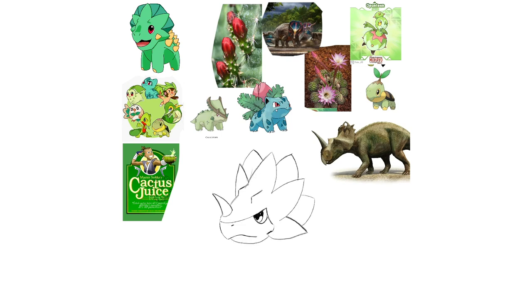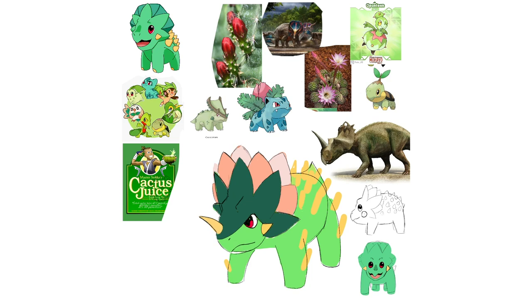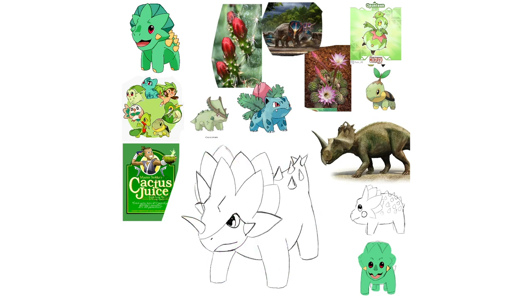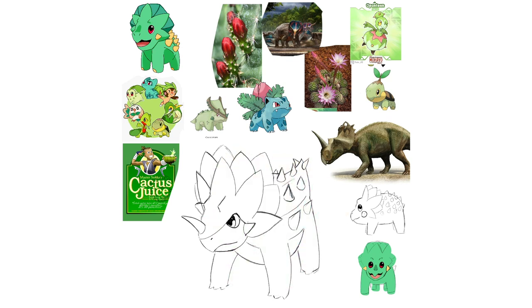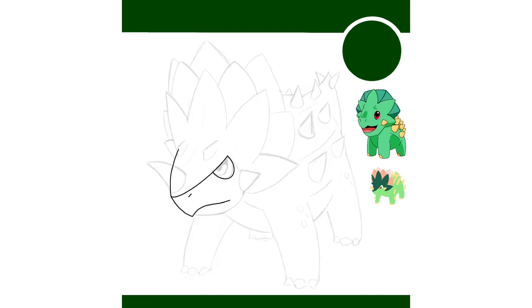I feel like middle stages don't receive as much love as the first and final forms do. They're often the weird puberty phase conceptualized — the transition from cute to badass. I wanted to make sure that my middle stages had just as much thought put into them as the others. Floris is a combination of a blooming cactus flower and a Centrosaurus. It's much more aggressive than Cactops and has grown a horn on its snout. I like to use middle stages to hint at the second typing for the final evolution — so what do you think the final form's second typing will be?